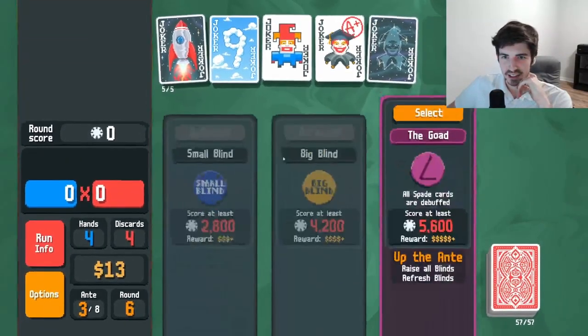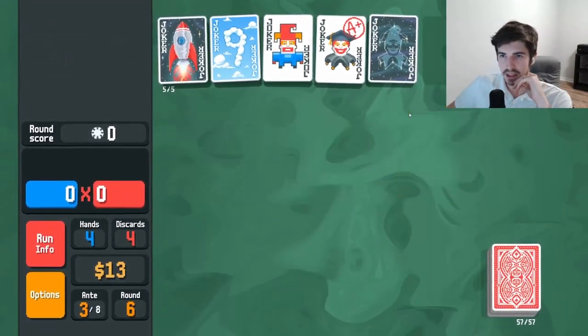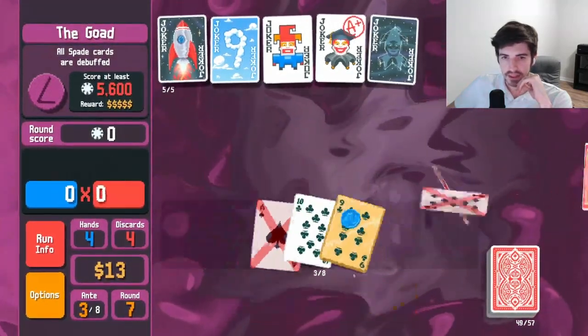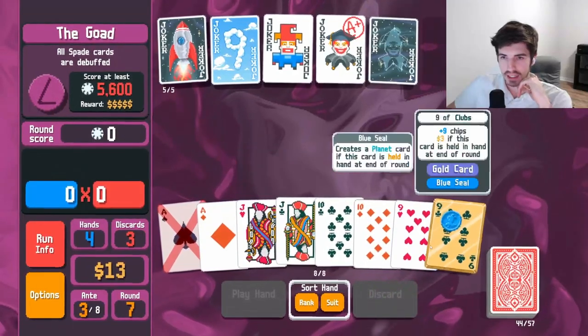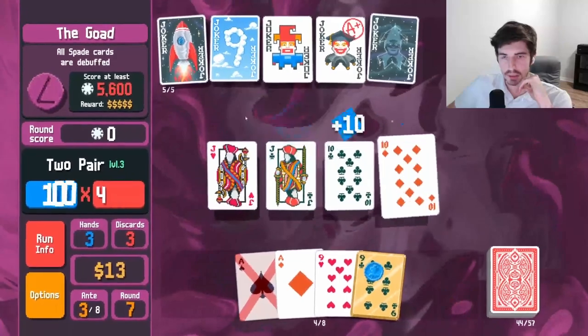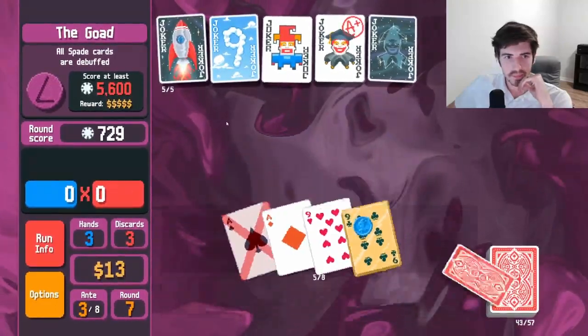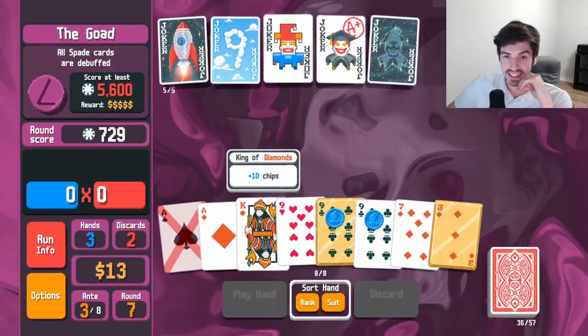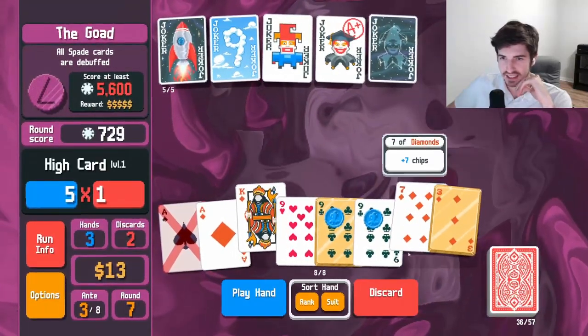Next round — spade cards are debuffed. Good thing we're not going for spades. We're looking for aces, we're looking for nines — that's it. I'll play you just to get you upgraded a little more. Aces and nines — that's the name of the game.